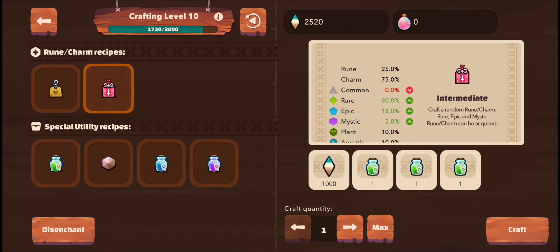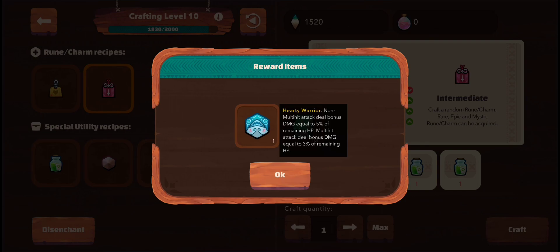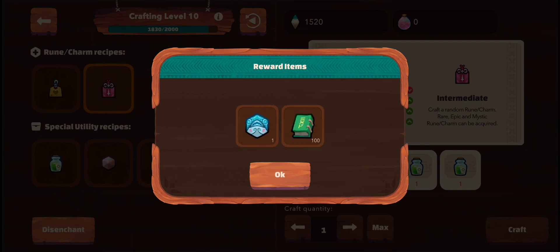I just got a Hearty Warrior, and this is one of the runes that I need. This is good in aqua — it's an aquatic rune, it's rare, and I can put this in my back lane which is a Puffy since I am a Puffy user now. Check my other videos and don't forget to click the like and subscribe button.